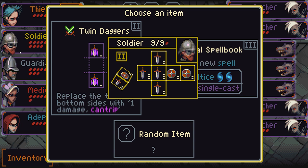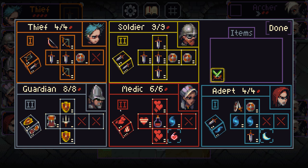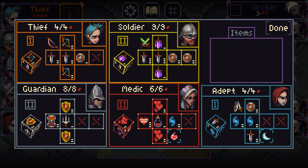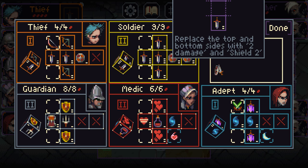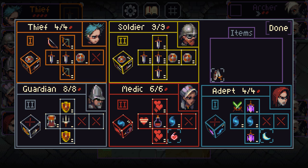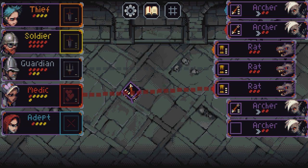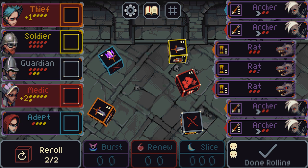We have twin daggers which replace the top and bottom with 1 damage cantrip — cantrip is really good. I'll pick that one. What that does essentially is when they roll it, it's like a free activation — it activates immediately. I'm going to put it on the adept instead, because this arms is fairly poor. Actually I wonder if you can sell stuff — I haven't seen any place to sell. Anyway, when you have the cantrip and roll it, it activates immediately. We have four archers and three rats. I have a feeling we're going to take a lot of damage here. We've rolled this cantrip and it's immediately hit the rat.